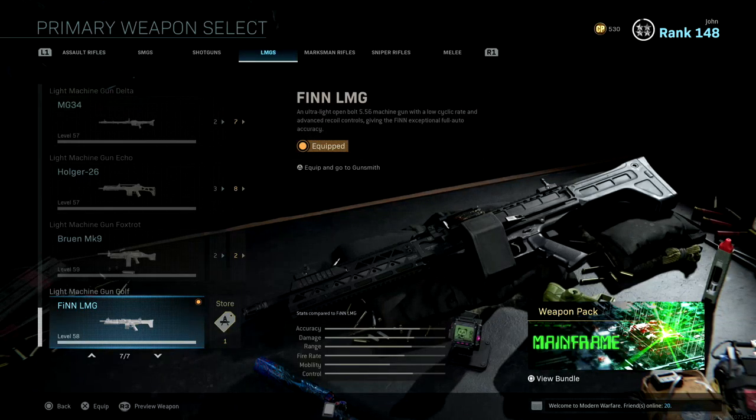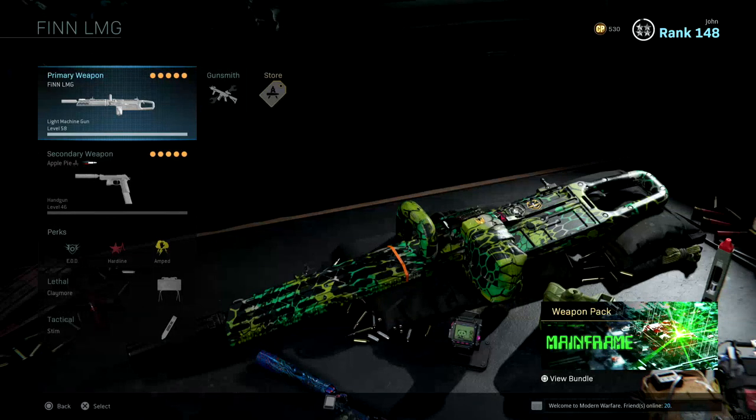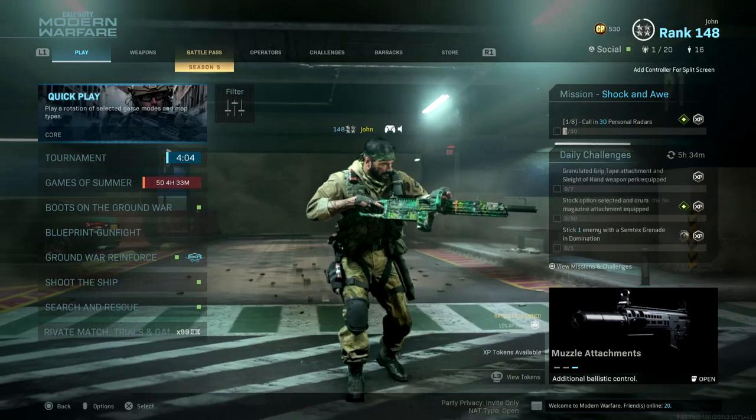To unlock the Finn LMG, all you have to do is get seven melee kills with an LMG. The fastest and easiest way is by putting on the Breacher Device, which makes your melee a one-hit kill no matter what. Then just get a melee kill, back out, and repeat six more times. It's actually pretty easy, especially with Shoot the Ship available for a whole month — Shipment makes it quick. For some reason I was struggling to get these melee kills, not gonna lie.